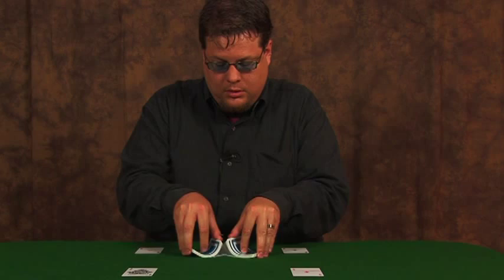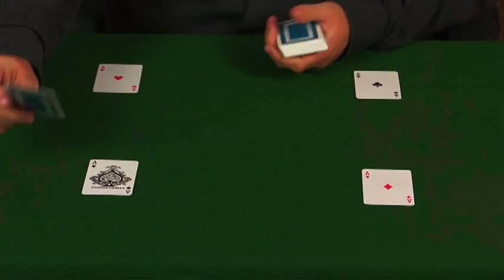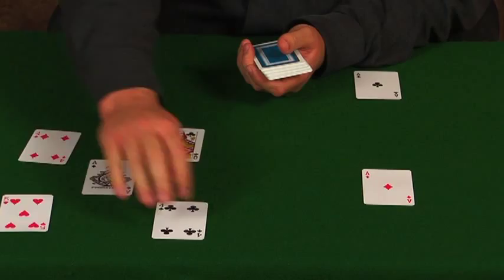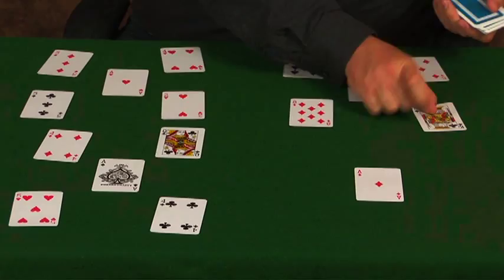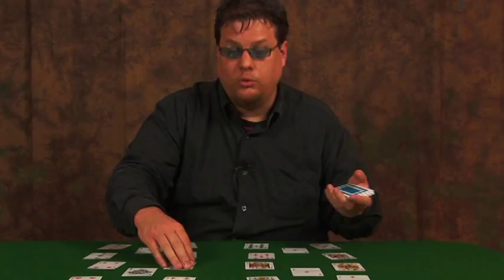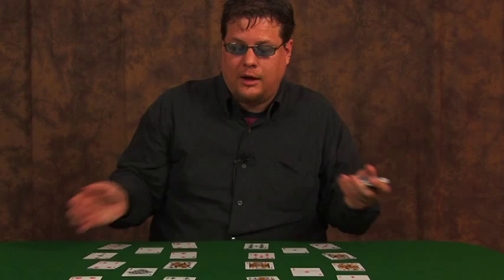The way that this game works is I'm about to deal the tableau. I'm going to put one card on each corner of each ace — one, two, three, four — and again, one, two, three, four. Now you need to decide where you want to have your waste pile. For the sake of this demonstration, let's put the waste pile right here, so just know that this card is the waste pile.